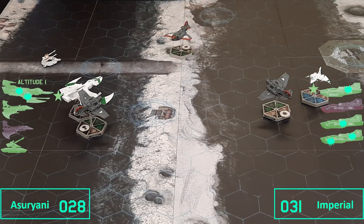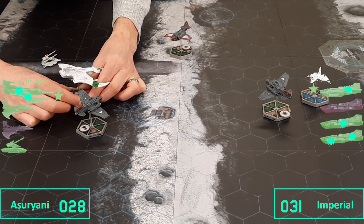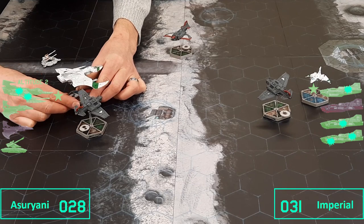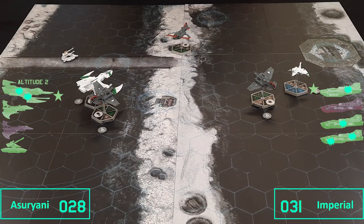We're up to the end phase, and the Vampire Raider automatically goes up an altitude level to altitude 2. It doesn't say in the rules to do this, but normally you wouldn't drop the speed, so I'll drop it down to speed 2. On to turn 3.